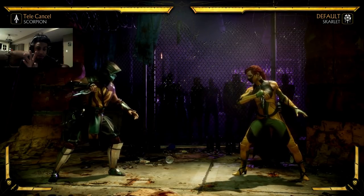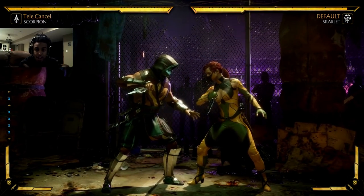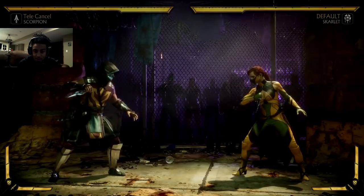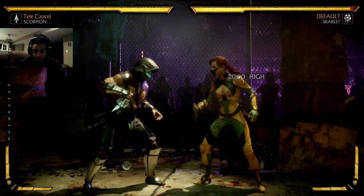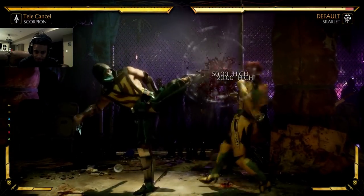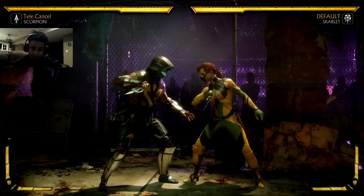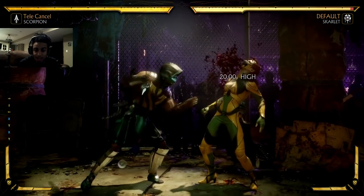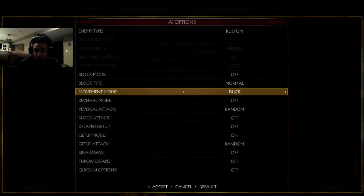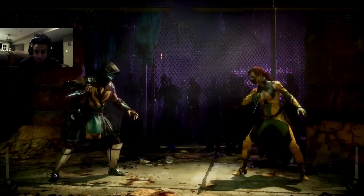First things first: there are four separate types of moves in the game. The first one is a high. When I hit her it says 'high.' High attacks are typically standing one and standing two, sometimes directional inputs like forward two, back two, forward one, back one — but typically your highs are standing one, standing two, maybe stand three and stand four. If somebody you're playing against ducks but they're not blocking, these high attacks do not hit them — they whiff right over their head.